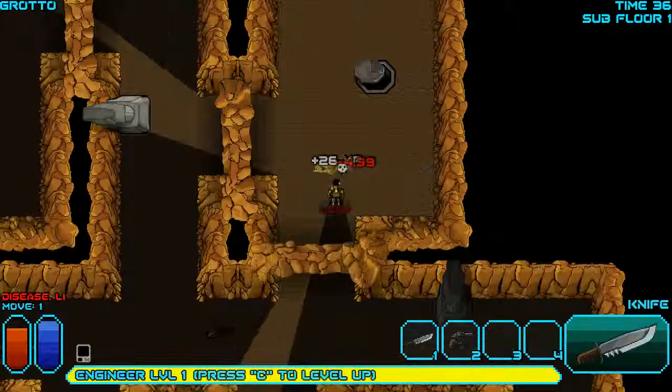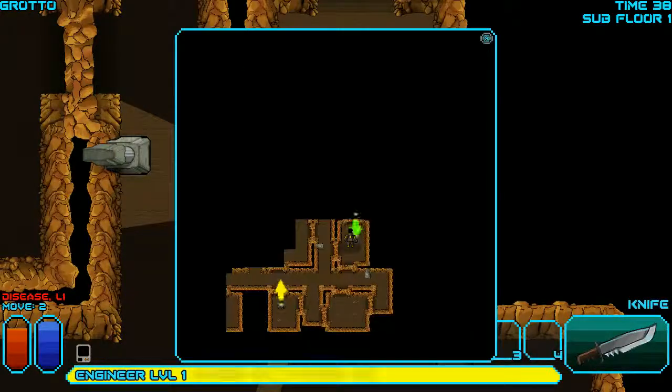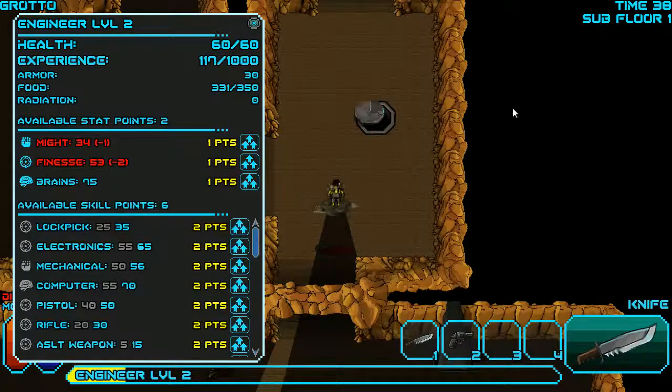Of course it may be a moot point as I'm already diseased — it's only a level one disease so I should just be able to sweat it out. Here's the way down. There does seem to be a lot of floor left. Brains is at 75 — I could probably put in as many as five points into brains, but after that it might be wasted. It might be better to put points into finesse and might, especially if I'm going to be using a knife or the mechanical skill.